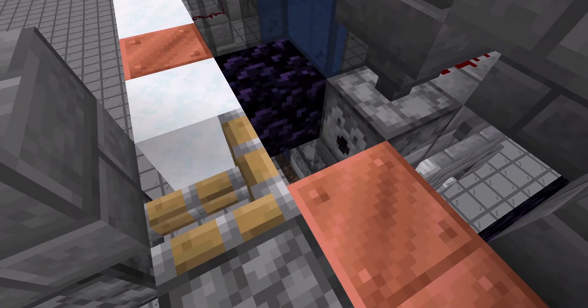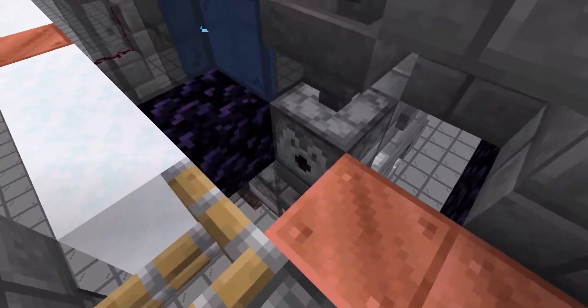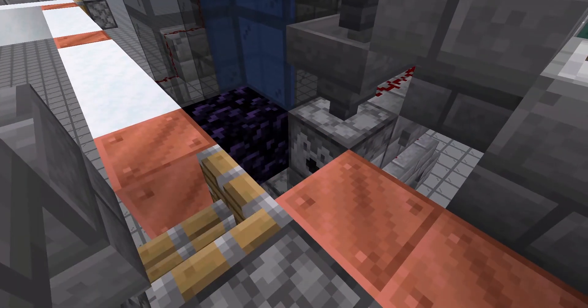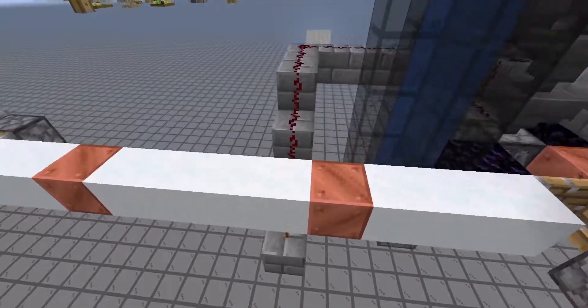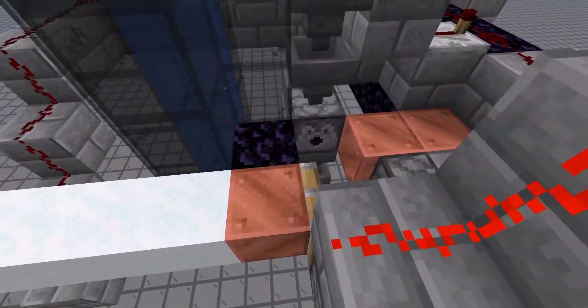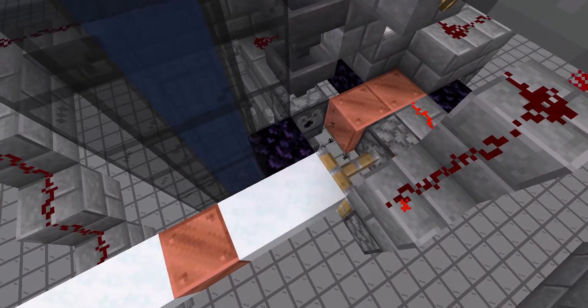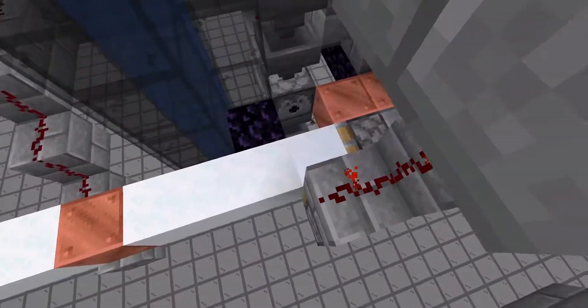Down below here, we have a dispenser that places the powdered snow, and then an item filter down below that picks up the buckets, shoots them up this water column, and we're going to use those later. Every four blocks, the copper will come across this torch and light up this line, and it'll place another copper block into the row instead of snow. That's how you end up with a copper block every four blocks.